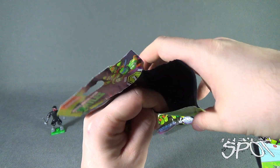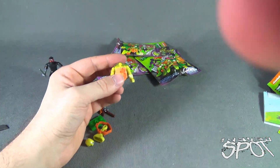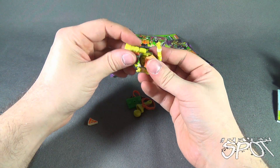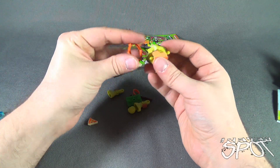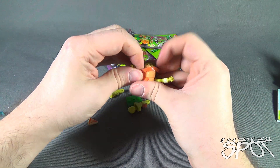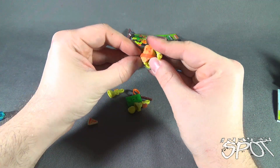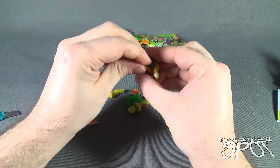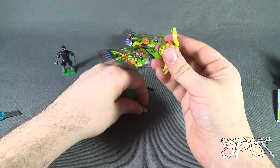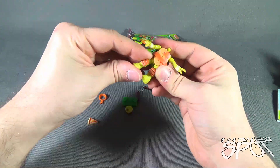It looks like we did — we got ourselves Michelangelo, which is not one I have. Let me bring the camera down. Let's pop the legs on... actually, I think I have to put this on first. This is his belt — that's going to hold his nunchucks. Mikey has this weird neon sheen, neon color.